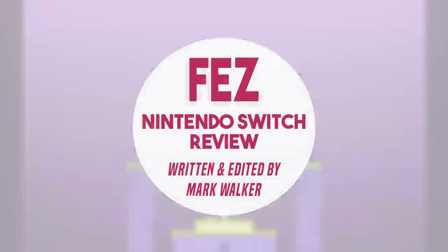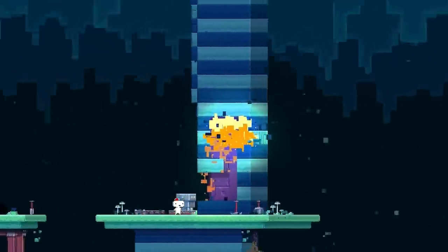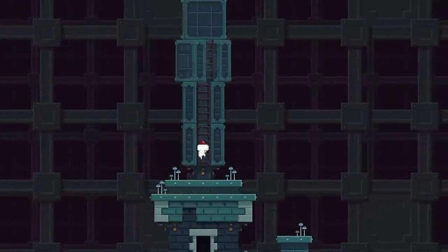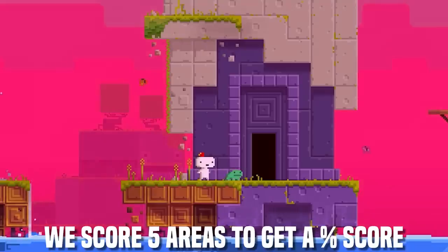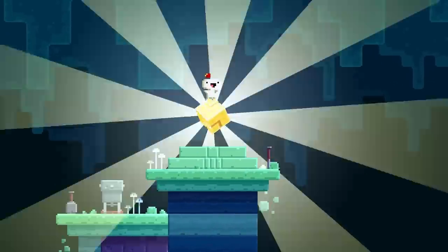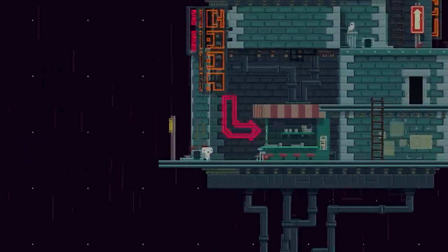First released back in 2012, Fez is one of those games — you know the ones where everyone says it's an absolute masterpiece and they won't hear a bad word said about it. Developed by Polytron Corporation and published by Trapdoor but designed by the flamboyant Phil Fish, do we really need an old 2012 Xbox Live release on the Nintendo Switch? Yeah. You knew that was coming. Man, this game's amazing. Why? Let's find out.